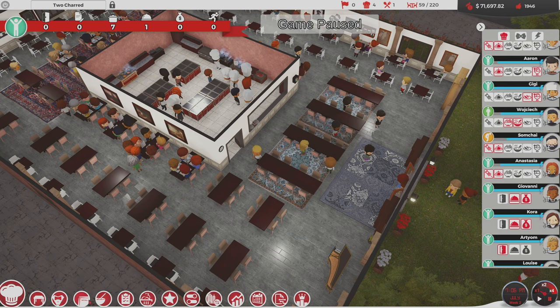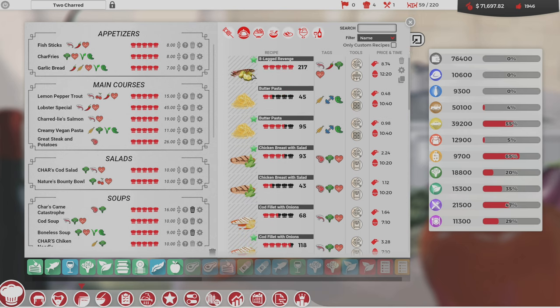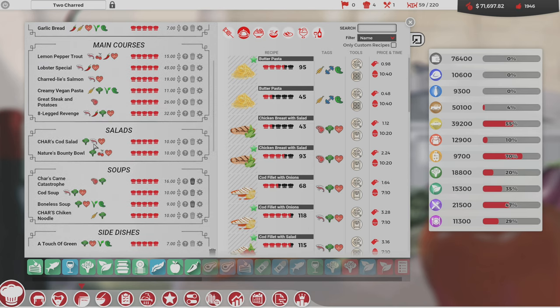Let's get Eight-Legged Revenge on the menu. What are we charging? The cost is 874, so let's start it priced at $32 and see how well it does.